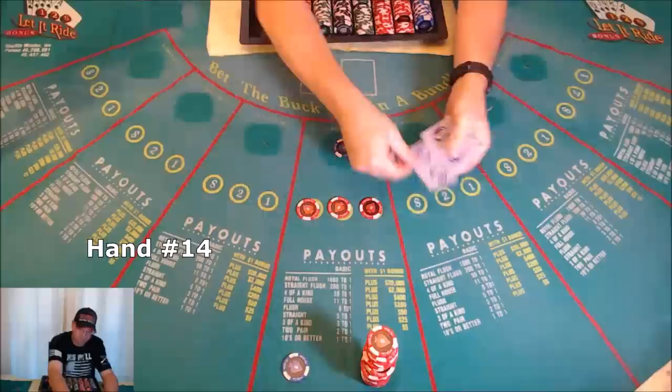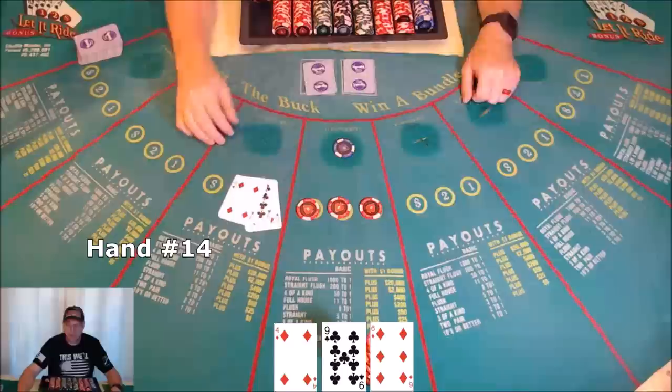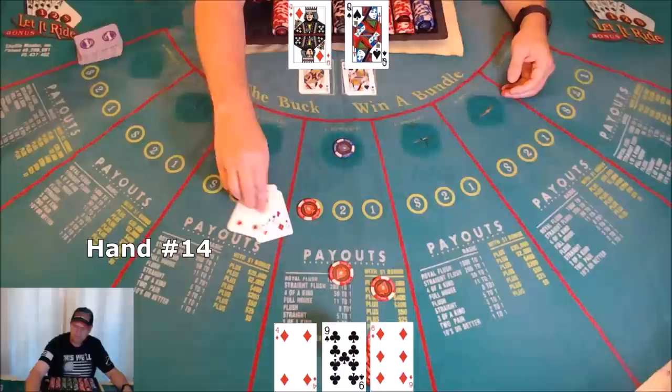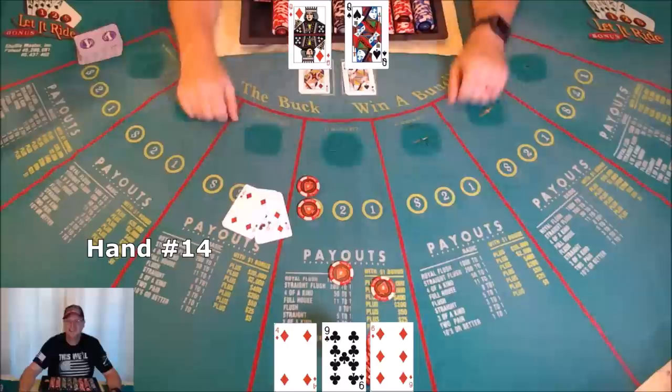Hand fourteen: back to garbage. Scrape, get the bet back. Dealer reveals a queen — doesn't help. Scrape, get the second bet back, now we have to tuck. Last card revealed — queen! Pair of queens: bonus bet loses but you get one to one on your bet. Awesome when that happens, especially when you start with nothing.